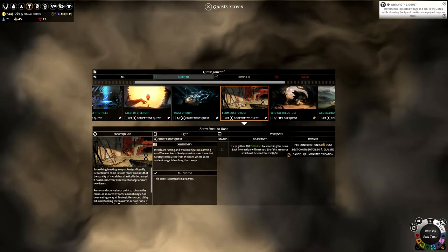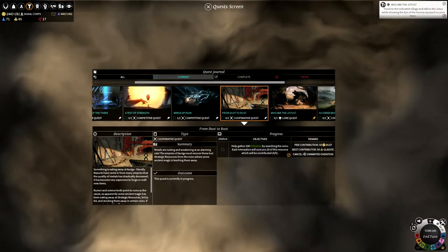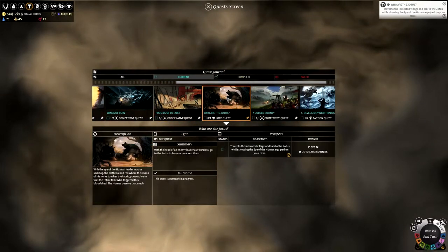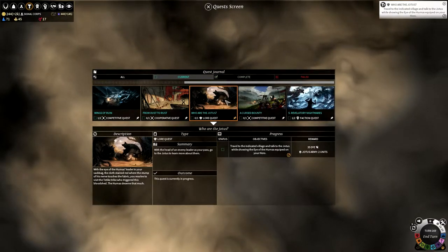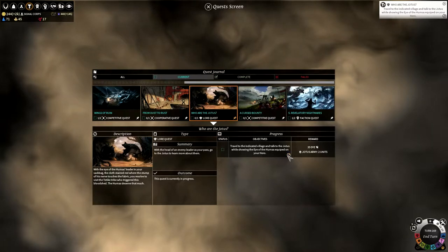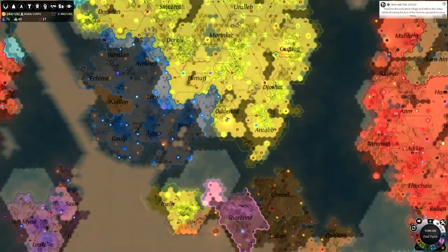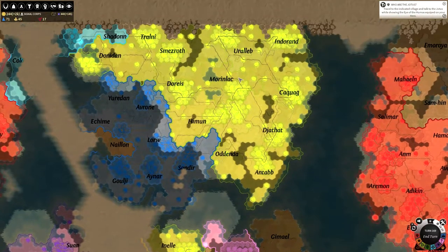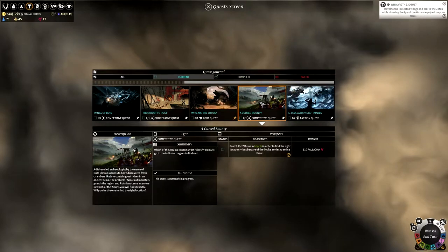This is our other quest here - a cooperative quest to help gather 100 palladium. We need to find out who the Jotas are, travel to the indicated village, and talk to the Jotas while showing the Eye of the Hern equipped on our hero. That's down in the Wild Walkers' territory, so it's not like we're going to be doing that anytime soon.